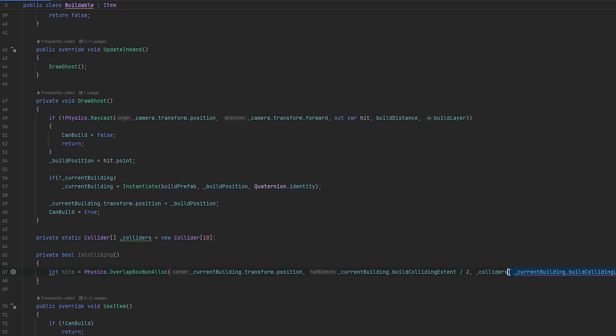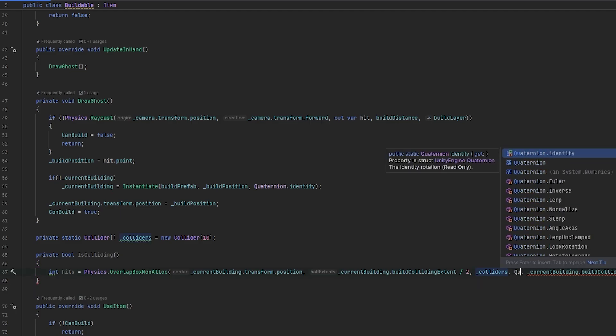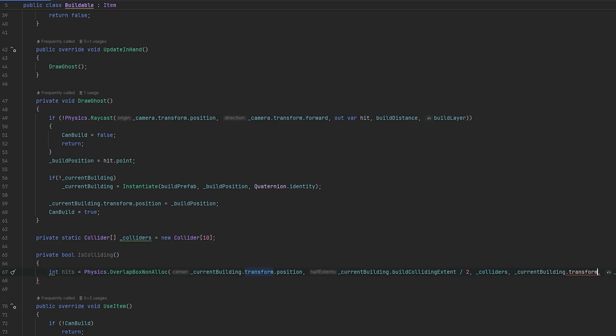I think that is it. Do we put the layer in front? What is it angry about? LayerMask to quaternion - let's just try Quaternion.identity. Actually let's do the rotation currentBuilding.transform.rotation. Does that work? Yeah that works.